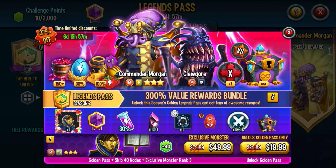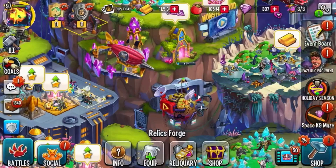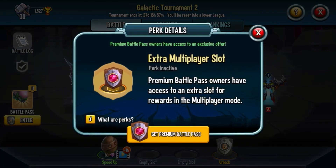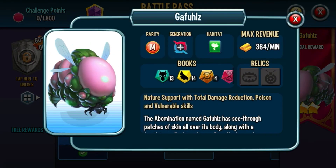Which is kind of smart from their side, but it kind of sucks for us because now we actually have to buy the battle pass. I'm still not buying the battle pass — never in my life. It's just a waste of money. I'm only willing to maybe buy a Legends Pass. That was the battle pass. It features a new Gufoos Nature Galactic Era Mythic monster.